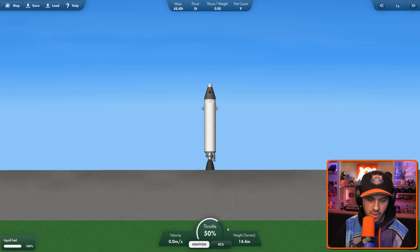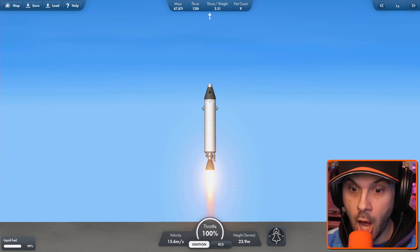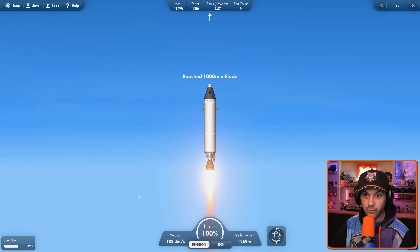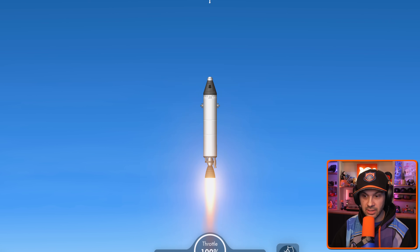A landing leg. Interesting. All right, we have ignition. I guess we want to go max throttle. Oh! We're going! Look at how much fuel we have left. We've reached 1,000 meters. We are kind of tilting a little bit.